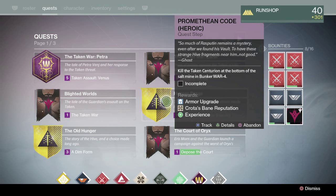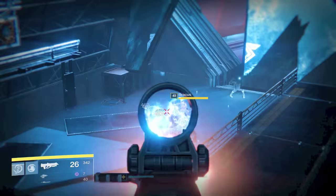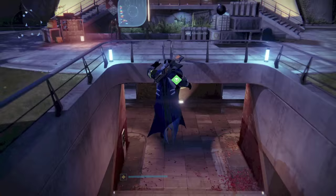The first part is the Promethean Code, where you've got to go in and kill an enemy and gather the essence. You'll go through the regular mission and there's going to be a specialized thing at the end where you have to kill this Numb Brachis. Once you kill him — it doesn't take too much — you will then get an Essence of the Feast and have to go back and talk to Eris Morn again. Once you turn this in, the quest line will be stopped.